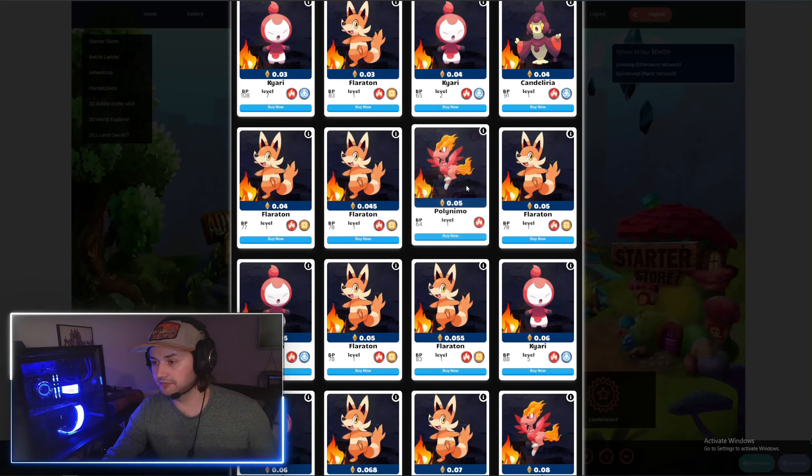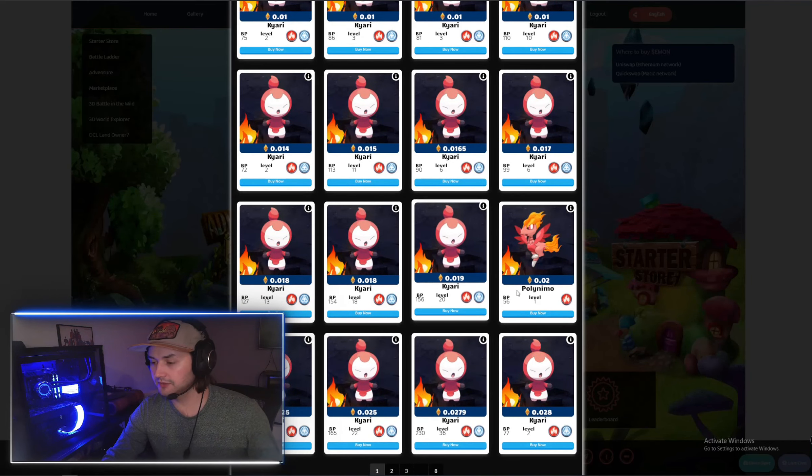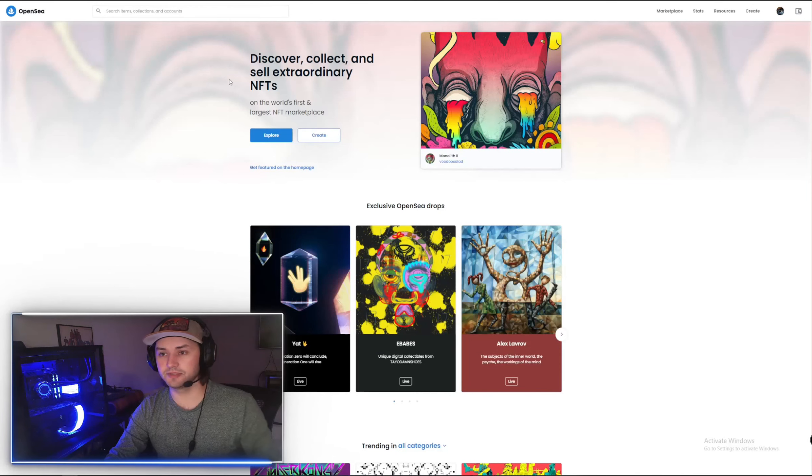There might be perfection differences there. You can look at their stats as well. So that Polynemo was at .02, so you might also want to check both the Ethermon Marketplace and OpenSea.